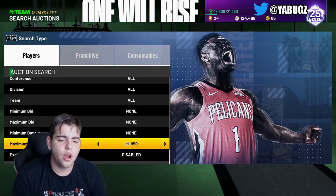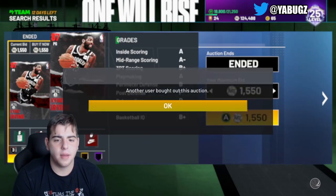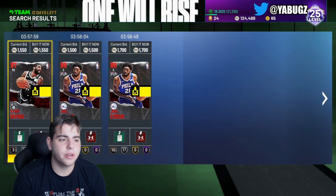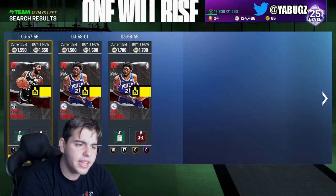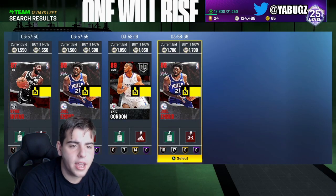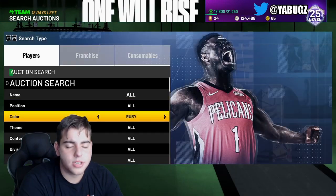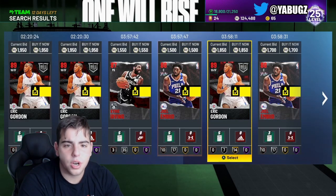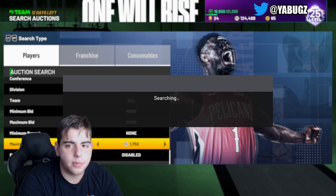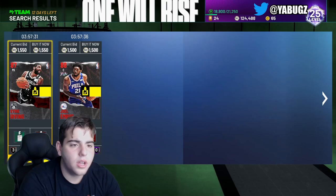Here's another snipe filter for you budget ballers — it's Ruby 1,500. Pretty much whatever pops up, you just buy ASAP because you're going to make a lot of MT off of it. Especially for people playing Limited mode. This Kyrie right here — that's a 4K snipe. He was LeBron James' former teammate. Same with Embiid — Embiid is Jimmy Butler's former teammate. That's a good snipe too. Some of these cards are in the Limited gameplay — former teammates of Jimmy Butler and LeBron James. This Ruby filter is solid.